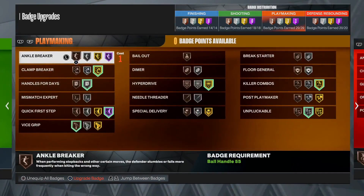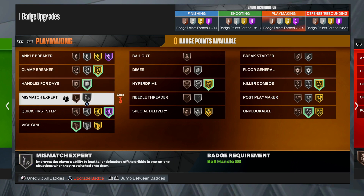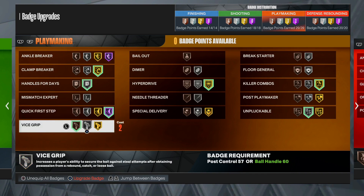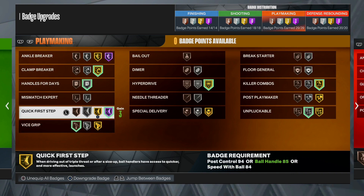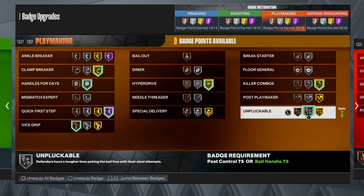Here are my playmaking badges for my taller iso builds. Clamp Breaker on gold because you're going to be room running a lot on your iso build. Handles for Days on silver. Quick First Step — always go max, as high as you can get this. Vice Grip on bronze still as well. Hyper Drive on gold to get those moves, and Killer Combos on gold. Unpluckable on silver. I do Clamp Breaker higher on my iso build because you are going to be room running a little more — but those are the badges for the tall iso build.